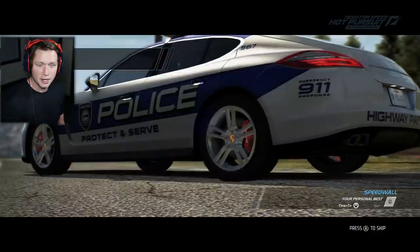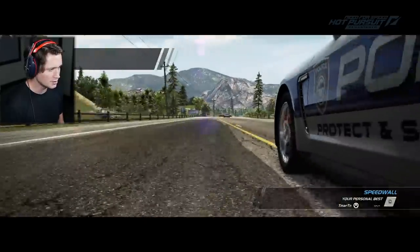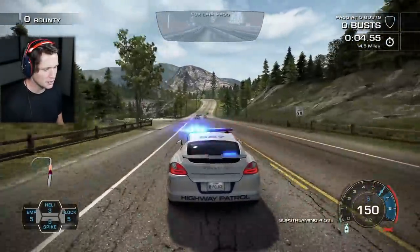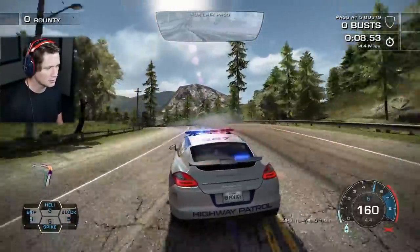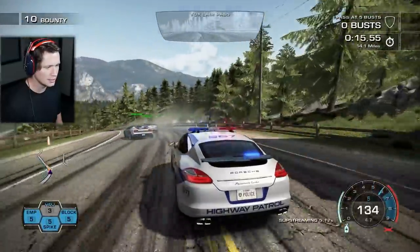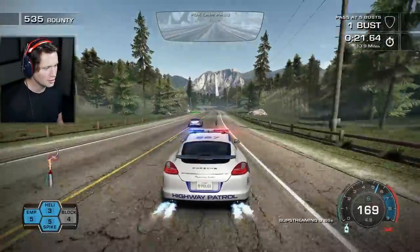Here we go — 14.7 miles, quite a few racers to take down. One wide-body Panamera up for action. We've got five EMPs, five roadblocks, five spike strips, and three helicopters — all massively upgraded and ready for action. Let's call a roadblock right off the bat. He's done — busted! Look at that, homeboy just couldn't keep up with the heat.